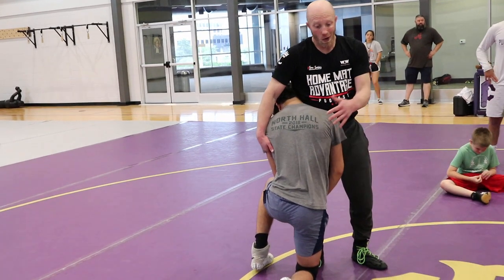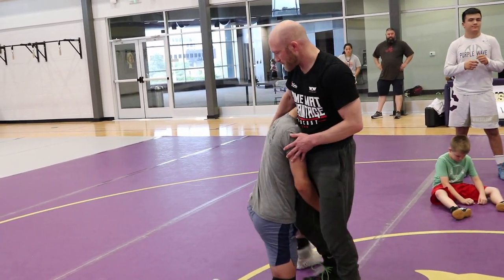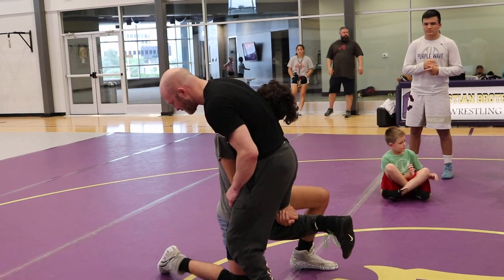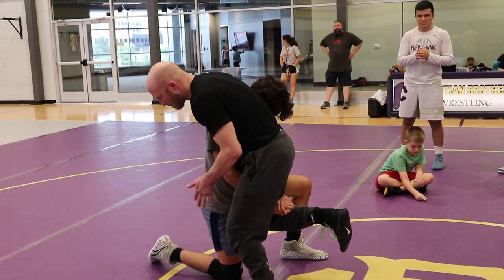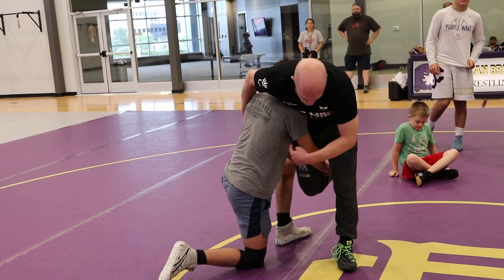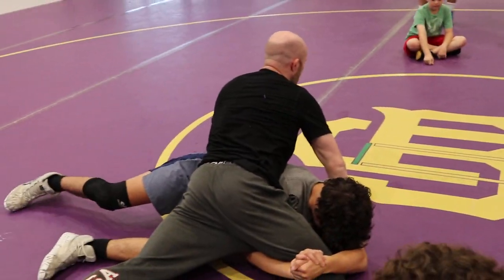And then we've got level three, which is where I can't really sprawl at all. I'm trying to take my leg back, and I don't have anything. When I get to this position, not a lot of options. I like bringing my heel to my butt, and kind of sagging on his grip. I bring my heel to my butt, sag on his grip, I block his elbow right here. I stay in the armpit, and I hop towards his head. See how I created a hole right here? Now I'm going to pull the armpit, push the elbow, and dive through the hole.